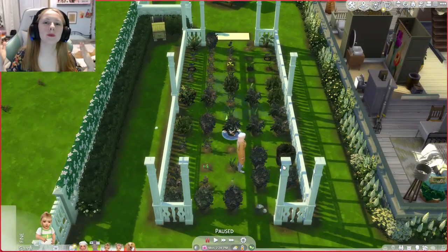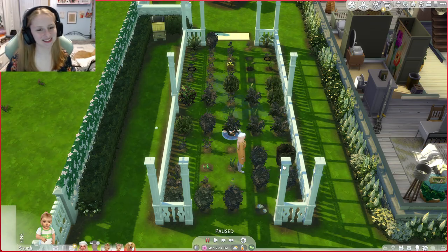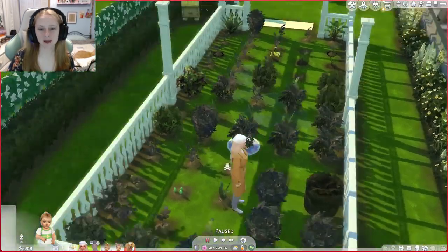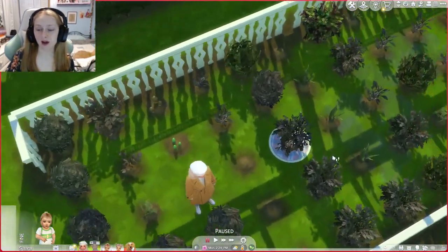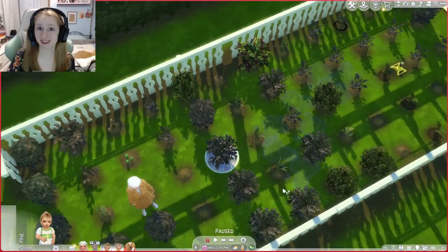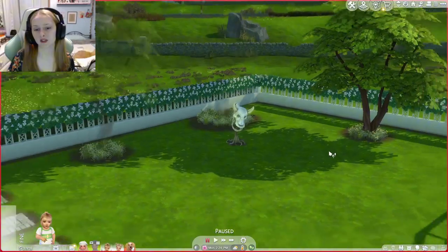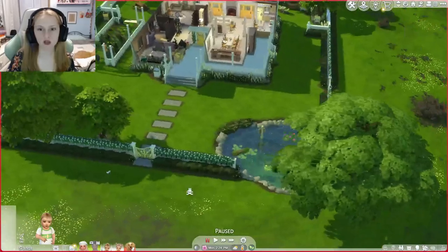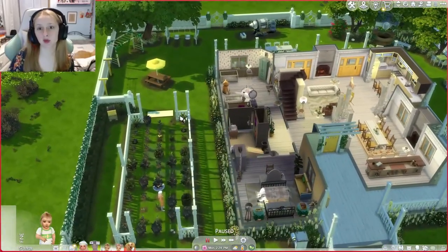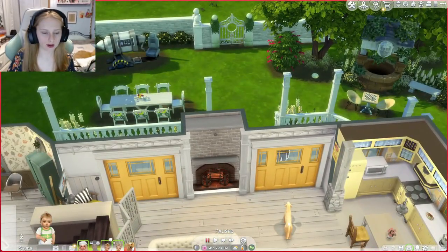Hello everyone, welcome back to another video on my YouTube channel. Today we are back to playing the Sims and Plume Legacy Challenge. A lot of things happened last episode including engagements, breakups, more engagements, a child getting stuck in a bush, and our cow plant dying. So we're going to have to find another cow plant — this is probably just going to become a cow plant graveyard.